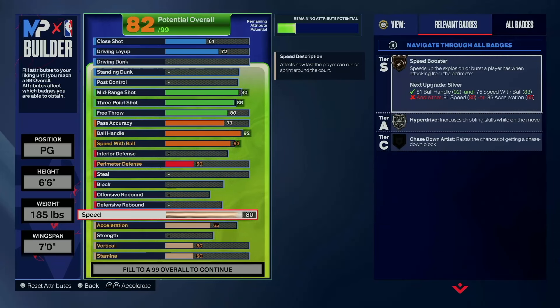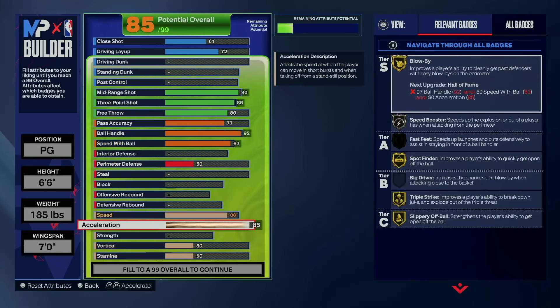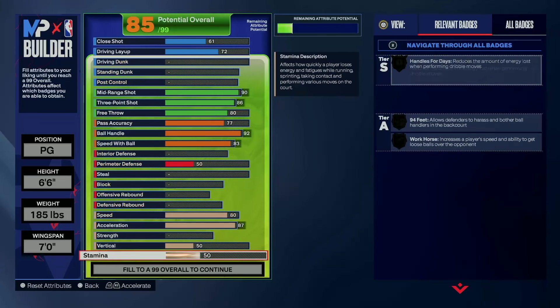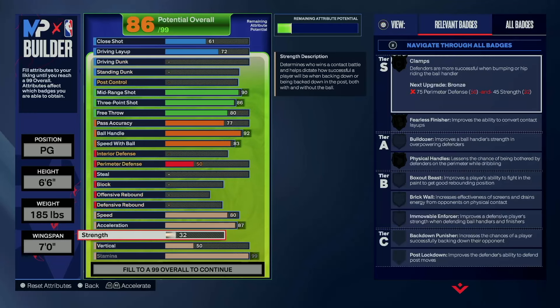I went 80 speed just to get silver hyperdrive, and I'm going with 87 acceleration in order to get gold blow by and speed booster. We're going to go 99 stamina and a 45 strength.